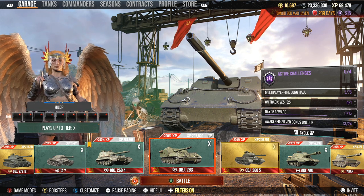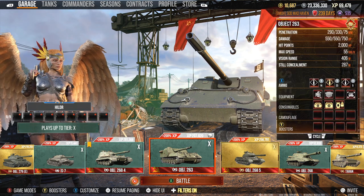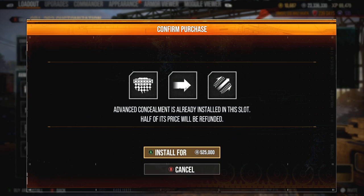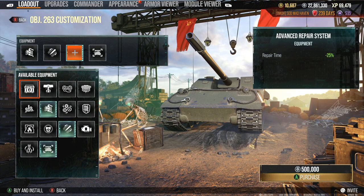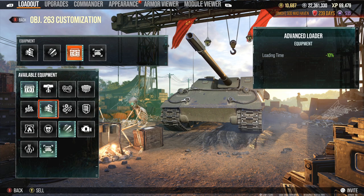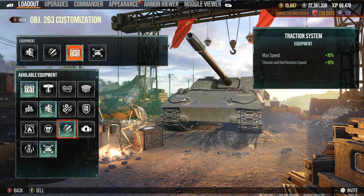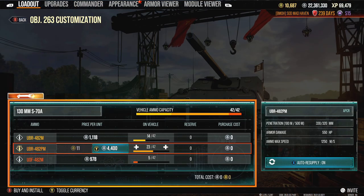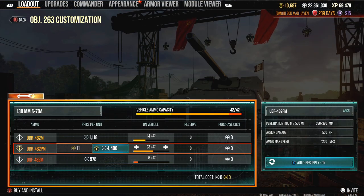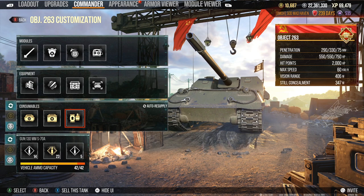Starting off equipment-wise, I feel like a loader and camouflage net might be okay, but we might drop the camouflage net and go after a traction system - let's increase that hull traverse speed. I don't care much for the top speed. Advanced repair system - originally a toolbox, so 10% chassis rotation and 10% top speed. Ammunition-wise, 550 alpha - if we can pen all 14 standards it's going to be a good game. High explosives - always carry them, I don't care what you're in, you always take HE.